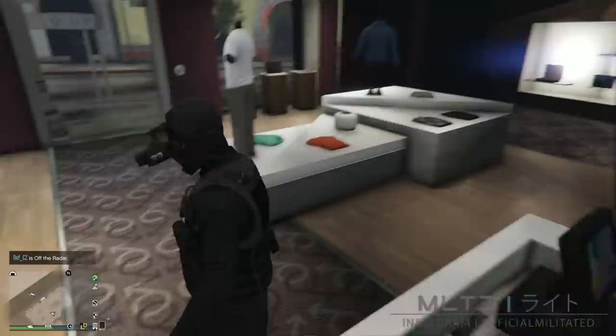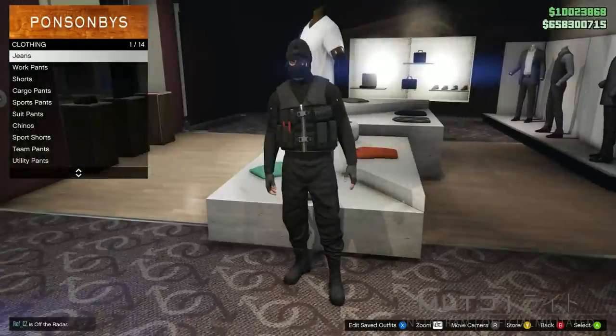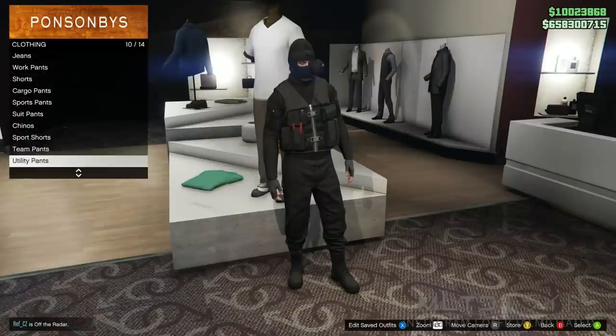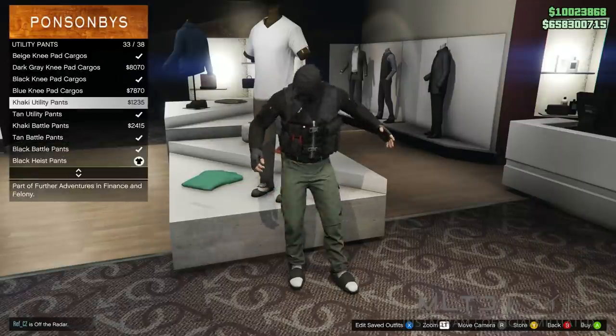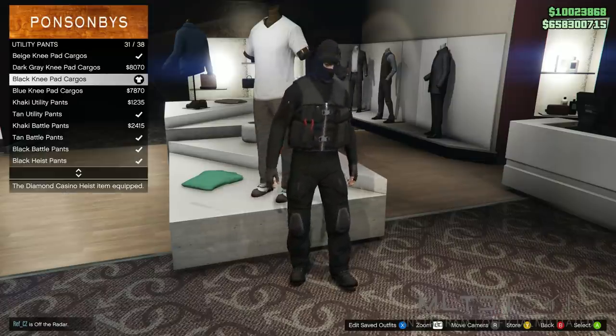Moving on, we're then going to back out of the outfit section and head over to pants. Head down the list and go into the utility pants category where we're going to purchase the black knee pad cargoes. They're not too much different from the old style black battle pants but they do look a little bit cooler in my opinion.